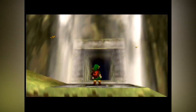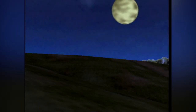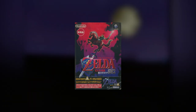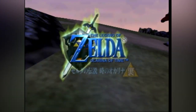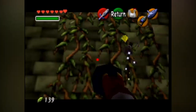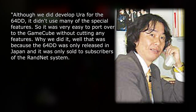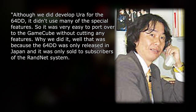In reality, Ura Zelda had already been completed as early as 2000 and in fact was already released — just not on the Nintendo 64DD. In 2003, as a pre-order bonus for The Legend of Zelda Wind Waker, players received The Legend of Zelda Ocarina of Time bonus disc, which featured the original Ocarina of Time with a bonus mode known as Master Quest worldwide, but known as Ocarina of Time Ura in Japan. Following the release, Miyamoto stated: "Although we did develop Ura for the 64DD, it didn't use many of the special features, so it was very easy to port over to the GameCube without cutting any features."